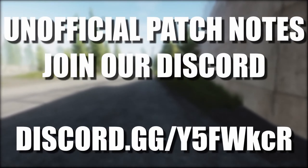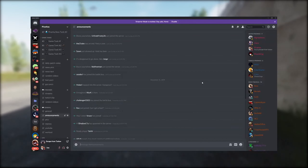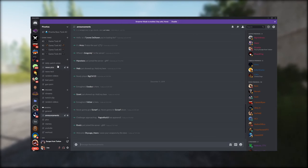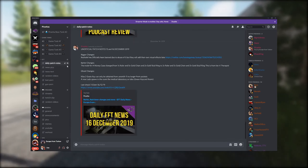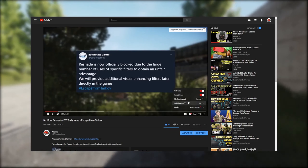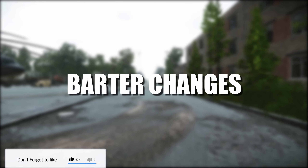Hey guys and welcome to Tarkov news. If you'd like to see the unofficial patch notes, the top link in the description is our Discord link, and in our Discord there is a channel called unofficial patch notes. Just to remind you, if I do talk too slowly for you, there is a cogwheel in the bottom right-hand corner of this video where you can change my speed to 1.5 times.